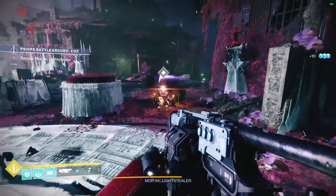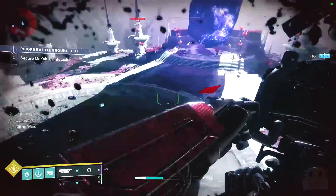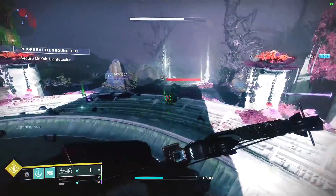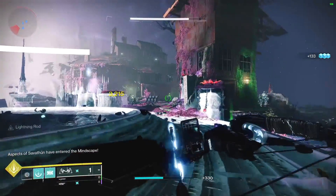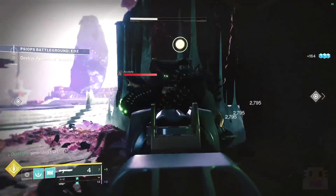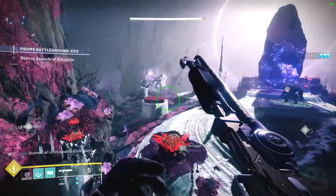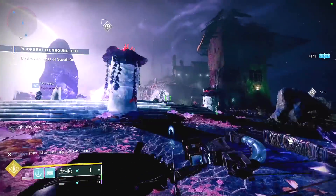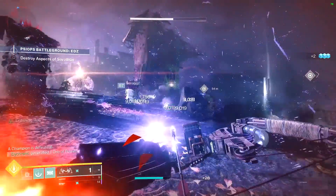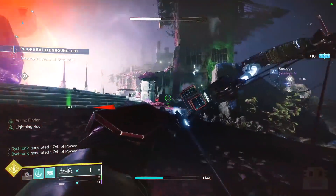After that, we have the only fusion rifle: Vex Mythoclast. Most people know it, and they also know that it has no Particle Deconstruction this season, and no Unstoppable rounds, which made a big difference last season. It's not a bad weapon now, it's just not something that might be worth an exotic slot. For the only primary ammo grenade launcher, we have the Fighting Lion, which is technically an infinite ammo grenade launcher, which can be useful. But special ammo grenade launchers very rarely run out of ammo, do more damage, and have better perks.